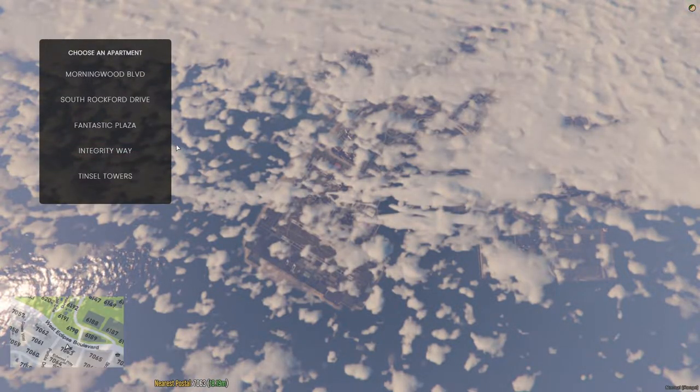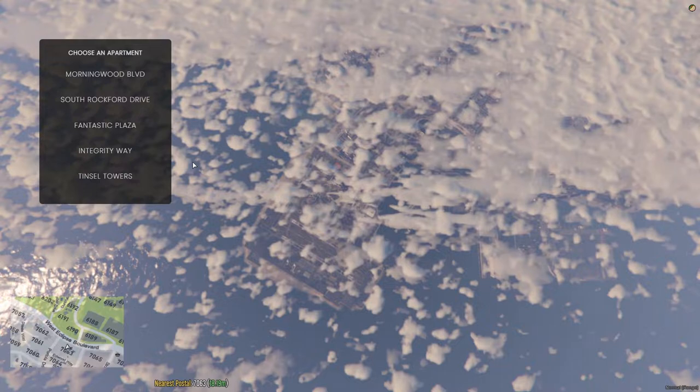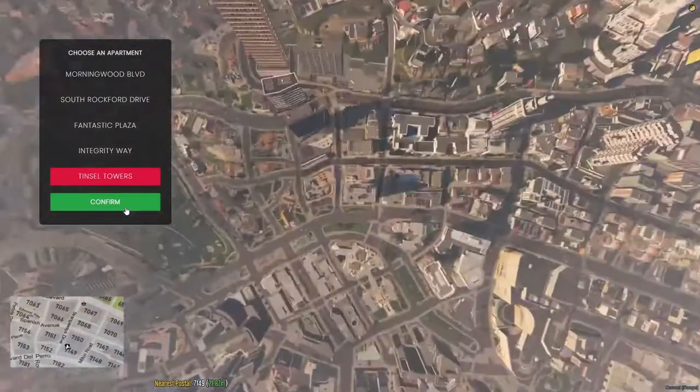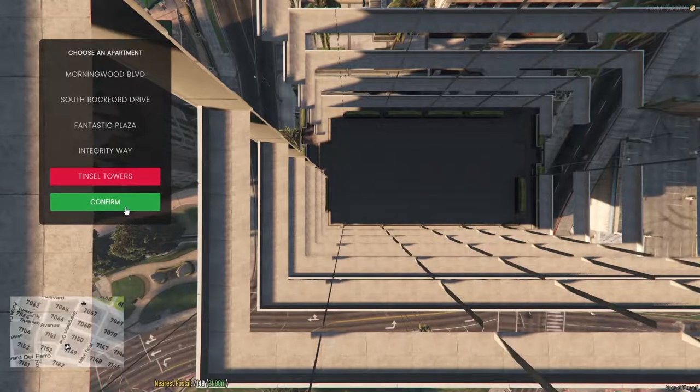Let's go over selecting our spawn location. This is pretty important as it will be your residence. Remember, every time you disconnect, you need to select your last known location in the spawn menu, unless something extremely bad happened to your character.